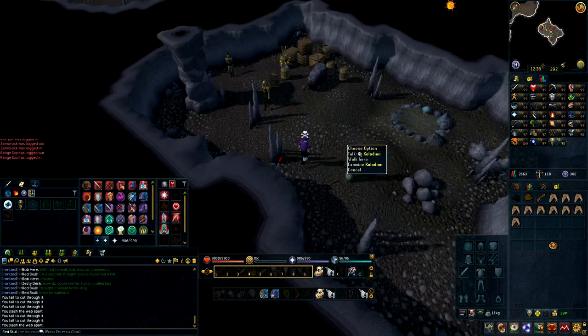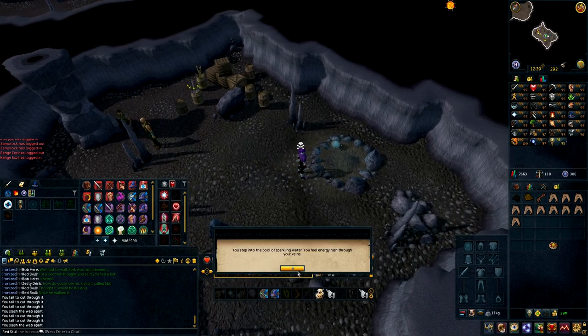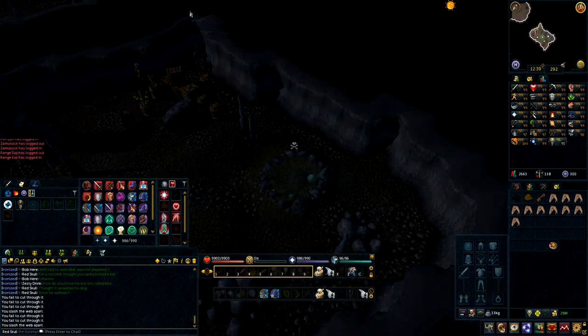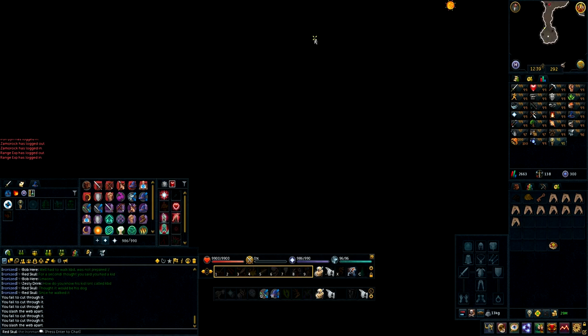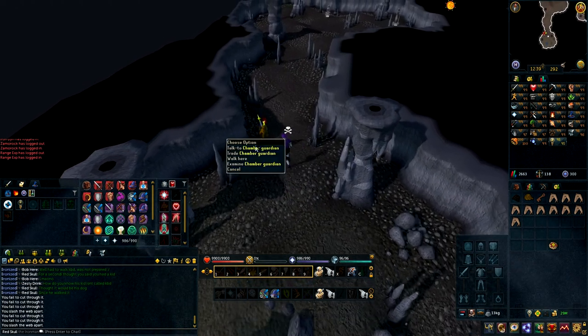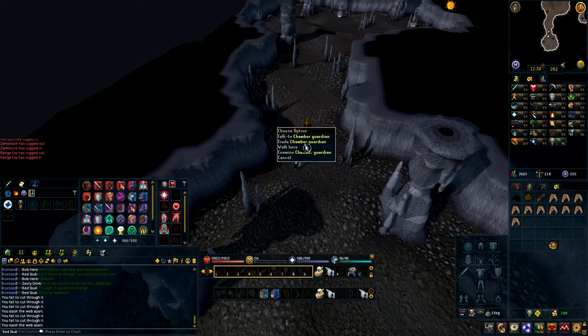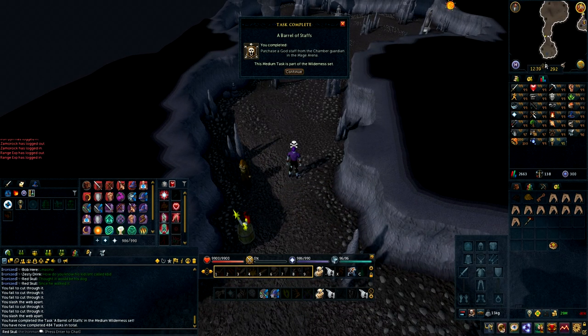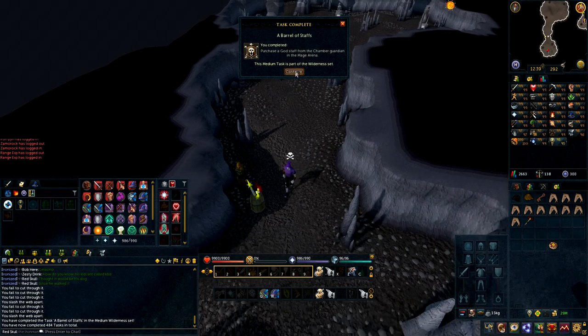Once you're inside, step into the Sparkling Pool and into this next area, where you're going to have to buy a staff from this NPC guy over here. He sells god staffs. They're 60k — you can high alch them for 48k.